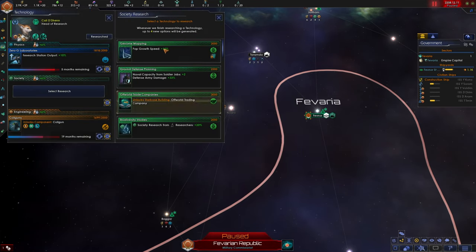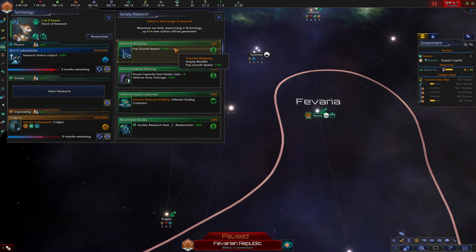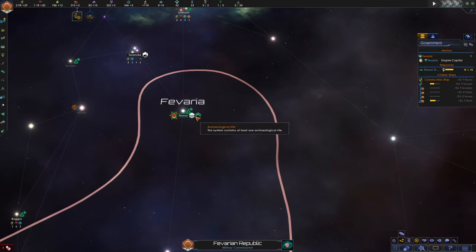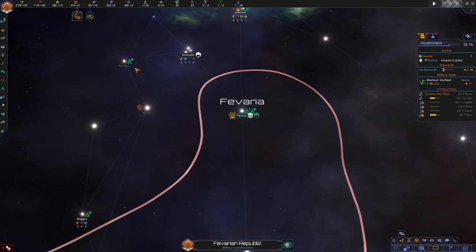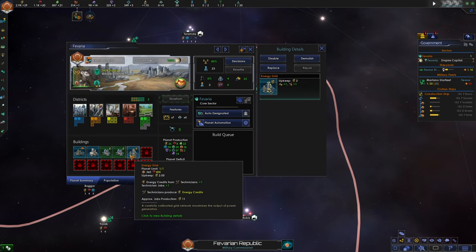We got a lump sum of unity — we finished researching that. I really like pop growth speed and I really like society from researchers, but pop growth speed has got to be the better one. Let's see how our capital is doing — everything's going all right.